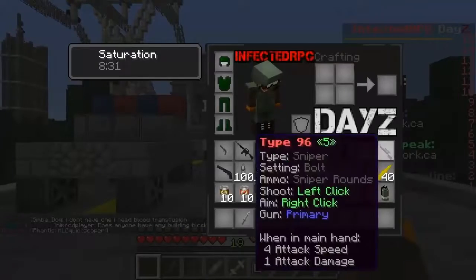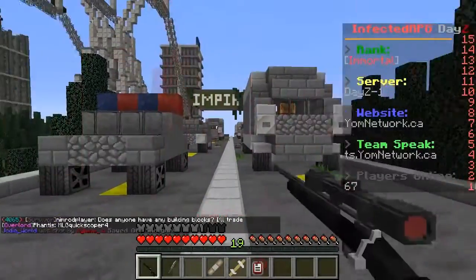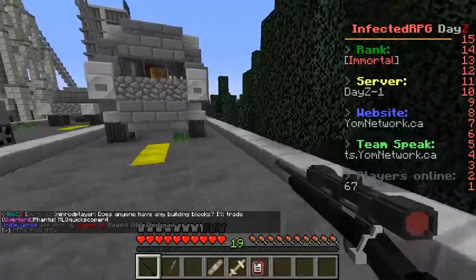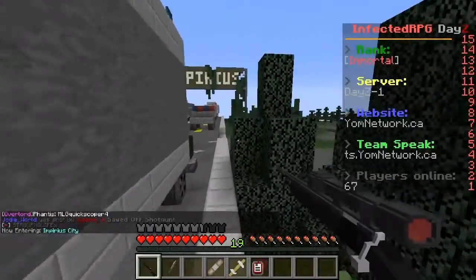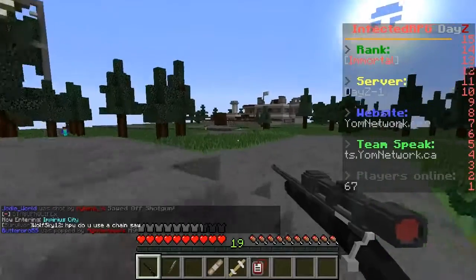I want to see how the sniper rifle looks. Let's check this out. Oh gosh, can we not zoom? There we can. The sniper rifle is actually pretty cool. What I want to do is actually go travel down to that location over there - I kind of saw some cool buildings over there. I want to check it out and see what it's all about.